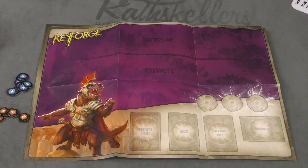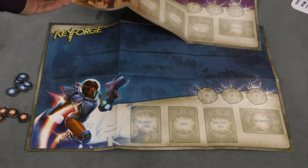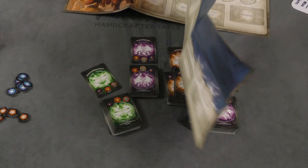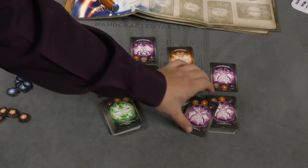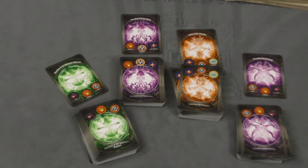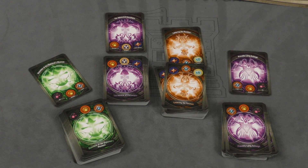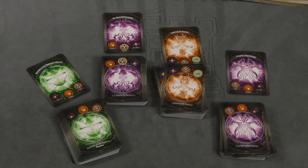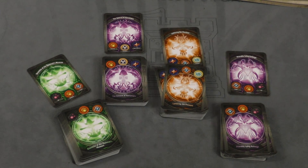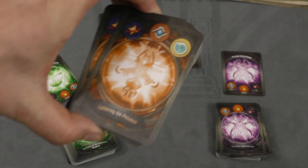There are play mats — I don't know if anyone uses these, but they look cool. There's one for each of the two new factions: Saurians and Star Alliance. Here are the four decks I got my hands on. I'm a little sad because there are two new factions and I only got Saurians in one of the four decks and Star Alliance in two of them.